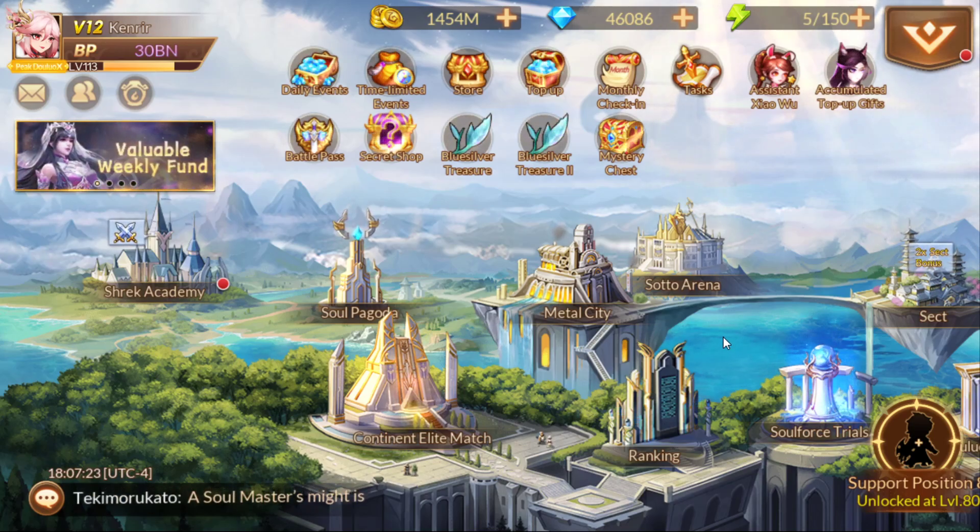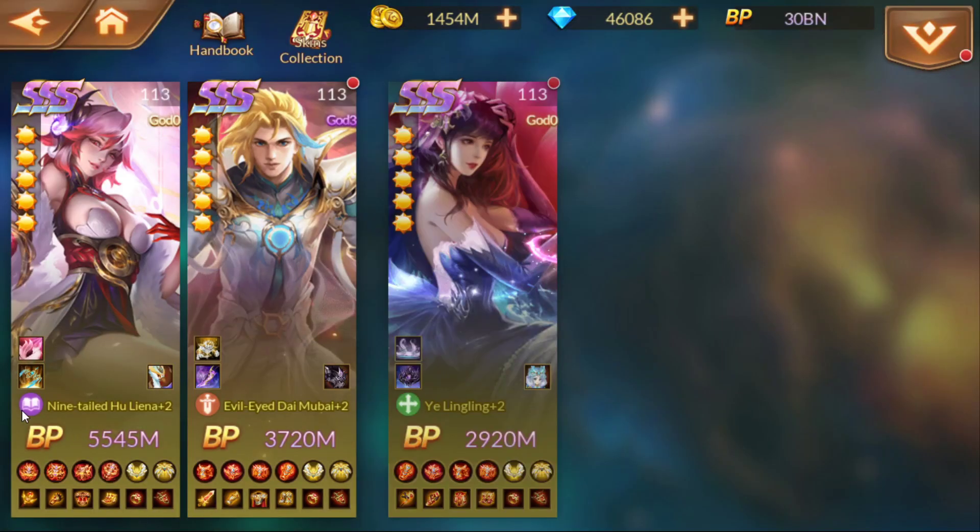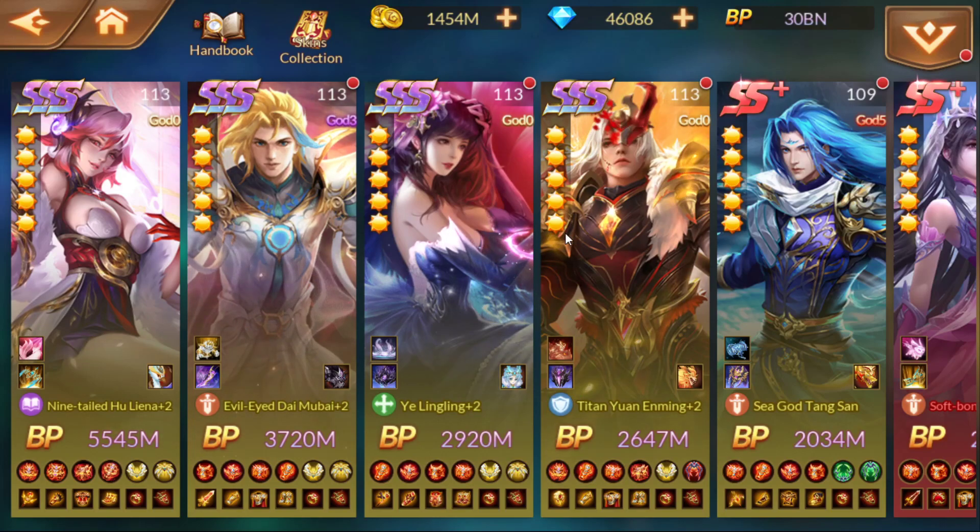Let's go ahead and take a look at the account for the first basis. We've got 30 billion. Moving through, working up. As mentioned before, I've got my main team, all triple S's. Q for attacking, Evil Eye for attacking, Ling Ling support, and of course tank — we've got Ending.